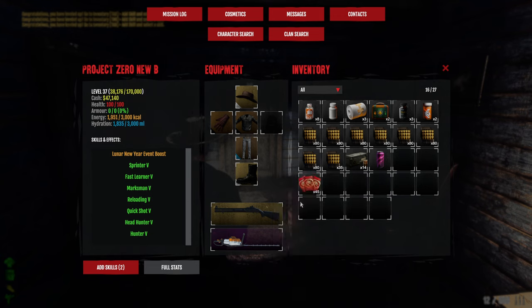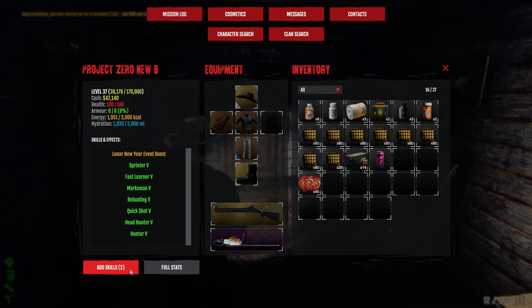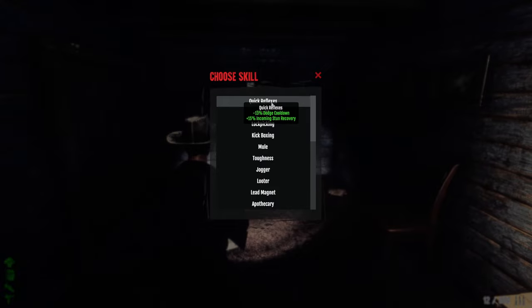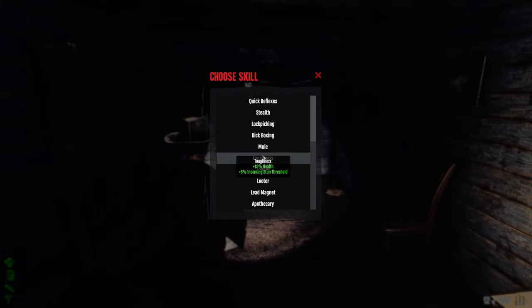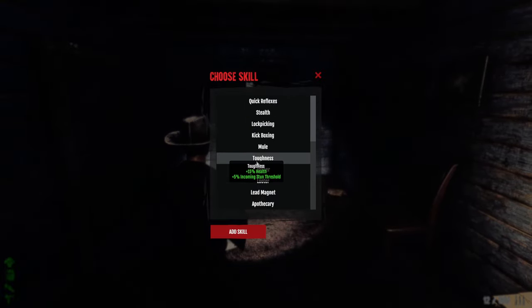With this event you can get really easily to level 50 — it's the best event for leveling right now. The next skill we're going to go for — we can go Toughness or Quick Reflexes. Actually, we'll leave the skill points for now. We can go Weapon Expert or something else. It's hard to decide — we'll go for the extra health.